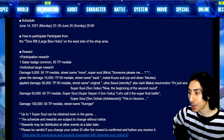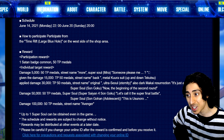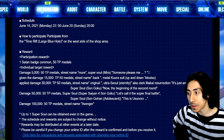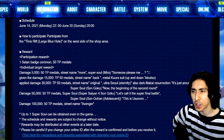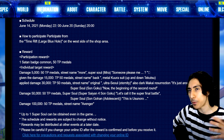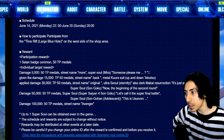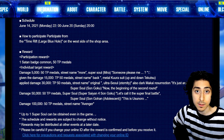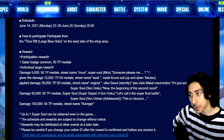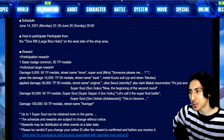At 5k damage you get the super soul 'Mira, Someone Please Me' — whatever that is, it's a Mira super soul. At 15k damage, 50 TP medals and the Metal Cooler suit, the top and the bottom — I don't think it has gloves, but it's just the top and the bottom part of it. So the Metal Cooler suit is returning at least.